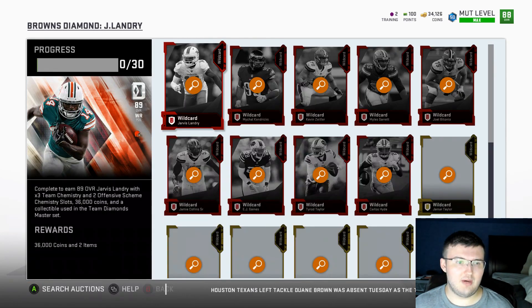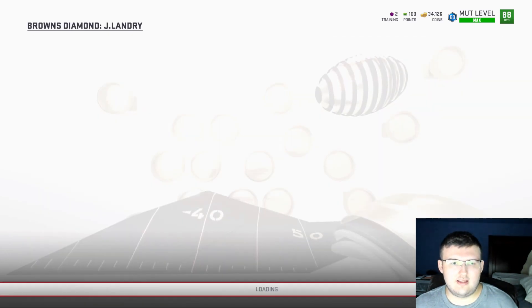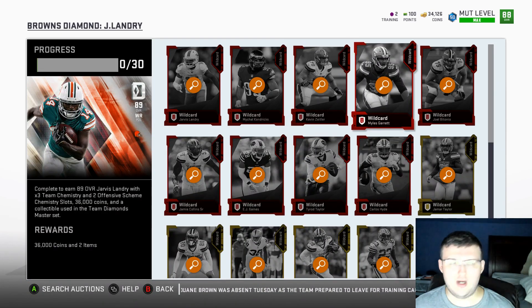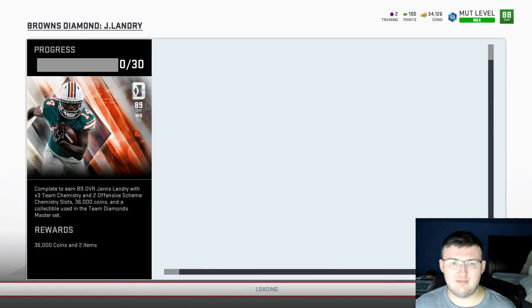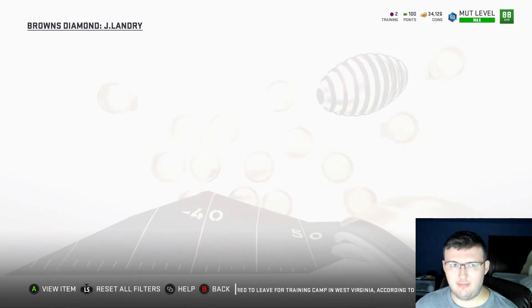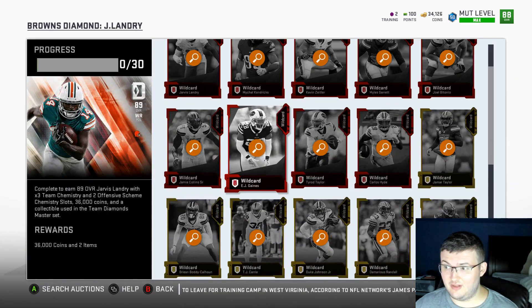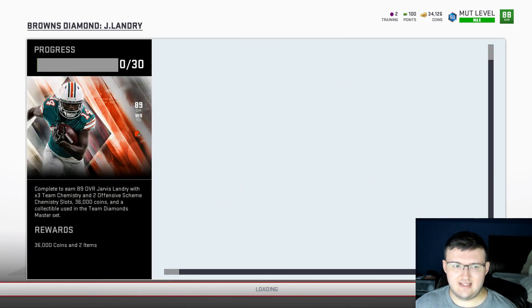You can also snipe the cards that aren't part of these sets. The cards that don't go into these sets will be the other base elites for these teams — for example, Kickers and Punters. I don't believe Kickers and Punters go into this set, just to make it a little bit cheaper to complete. But those cards can be very snipable too. Kickers and Punters especially, because depending on the overall, they have really good training value. So sniping those cards can be a really, really good idea.